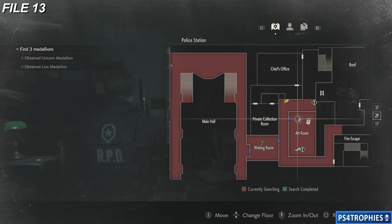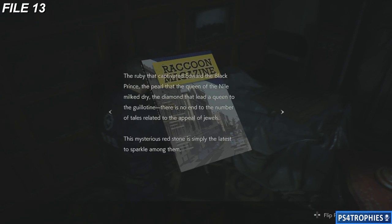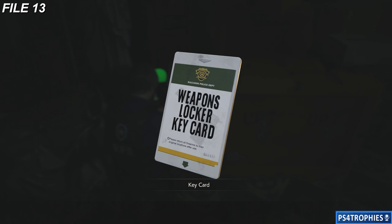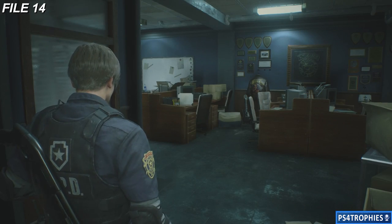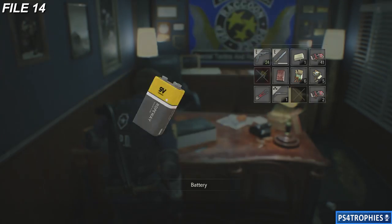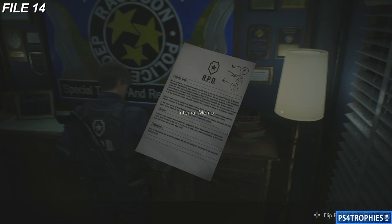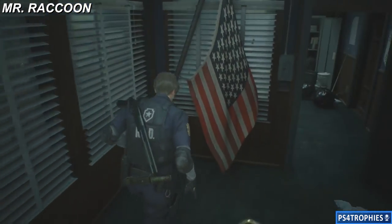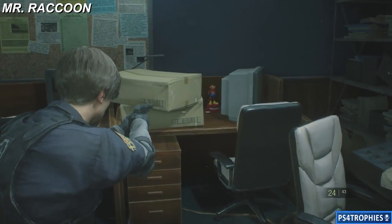Now we're going to head to the art room. The art room has two things of importance: first is the collectible file — make sure you read that. And then there's going to be a weapon locker key. Let's also go to the STARS office on the west side, second floor. File number 14 is in the same room where you pick up the battery, and behind this desk is going to be the piece of paper we need to read. There's also a Mr. Raccoon in the STARS office — it's going to be in the back right corner, on the seat behind the monitor sitting on the desk. Go ahead and shoot him.